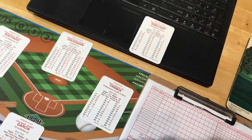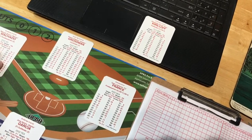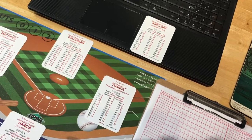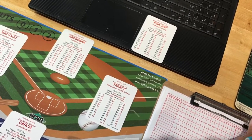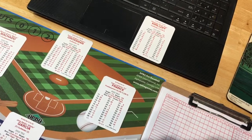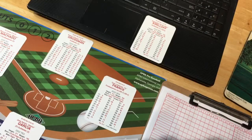Welcome back baseball fans. I'm back with the Apple Master Game tutorial series. What I'm going to do is put together a runner advancement situation — the most complex one you can get. When you have bases loaded, you have a lot of things going on in the Master Game.